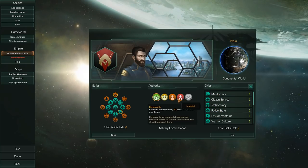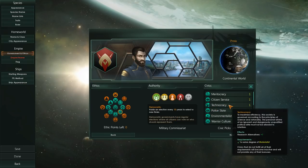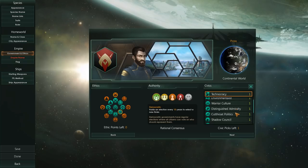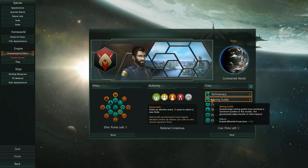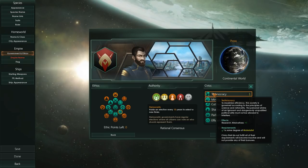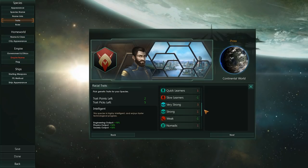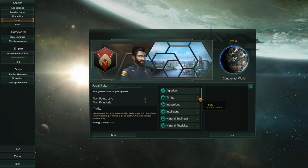Now that we've done all of this stuff — let's say we grab Technocracy and let's pick Mining Guilds. So what does Mining Guilds do? We get a plus 10 modifier to mineral production, and we get additional research alternatives. So what do we do now? We go back into the traits window. Because we know what our bonuses are going to be like, now we can spec our species genetics infrastructure to be complementary to that.